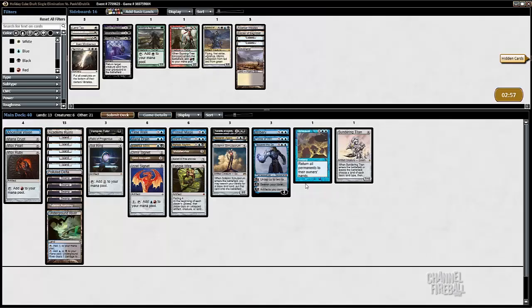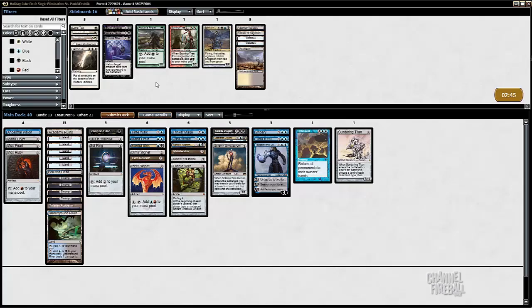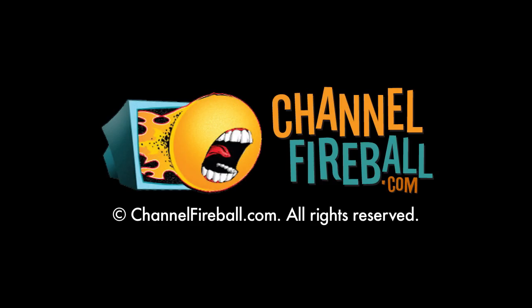We didn't really see much out of him. He did have an artifact but I don't want to bring in Disenchant or white mana for that matter. The Sphinx being pro-green and pro-red probably doesn't matter in this matchup either, so I'm just going to keep it as is and we'll be back for game two.